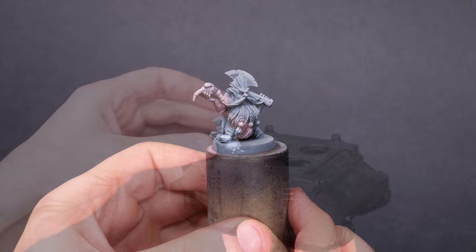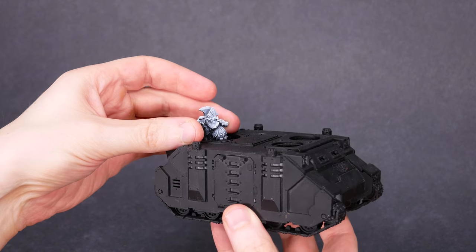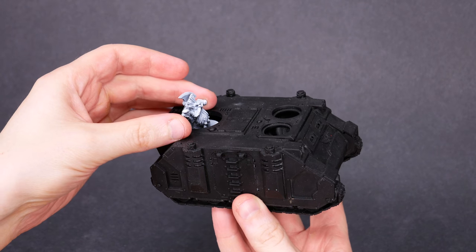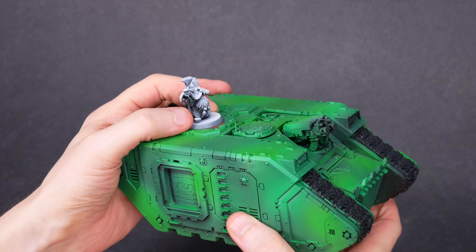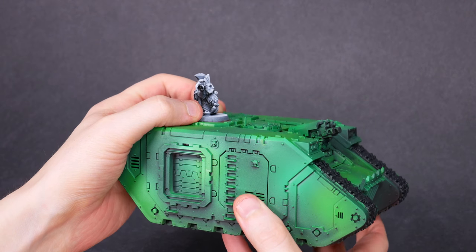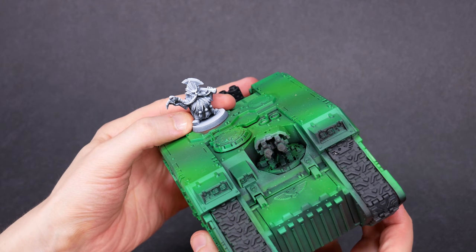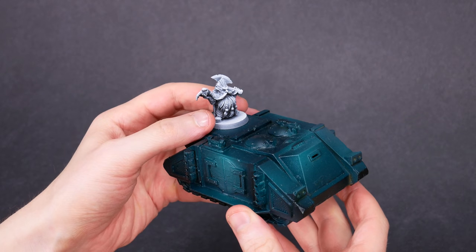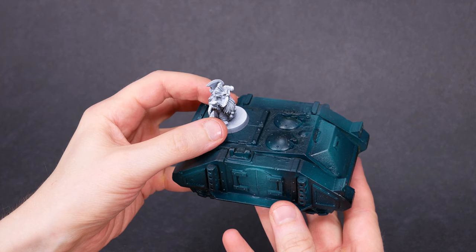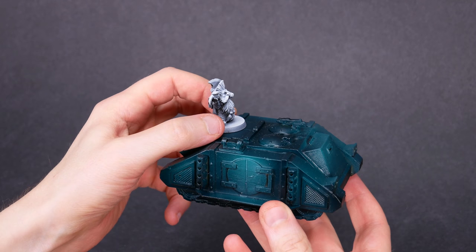Tank Dwarf is definitely a possibility. The vehicle would serve as his base, connect the model to the theme, and give me something to weather. I'll probably want to do some conversion, but I can certainly see him standing on the hull of a modified rhino or land raider — or sticking his head out of a hatch or turret. I really want to find a way to do that without cutting this classic metal model in half.